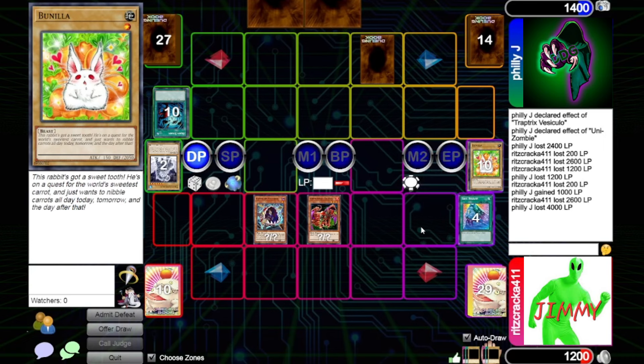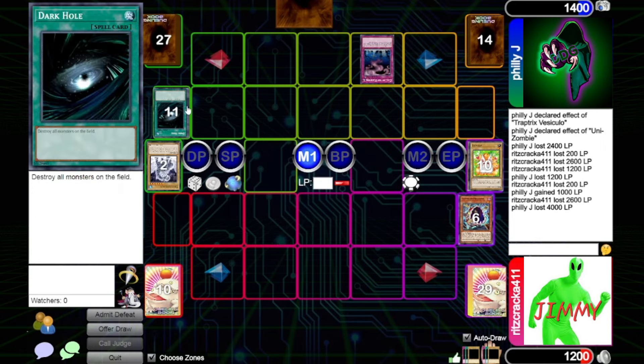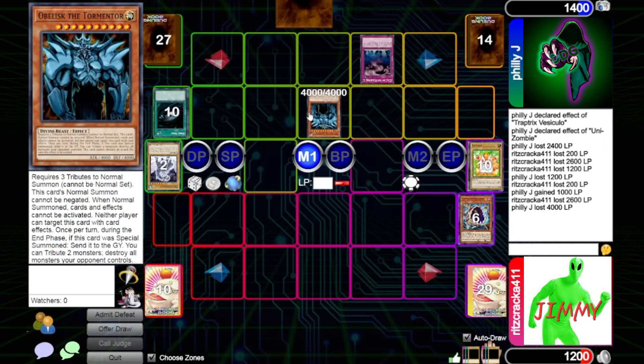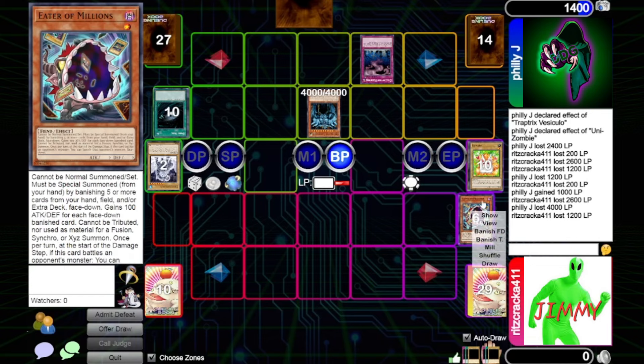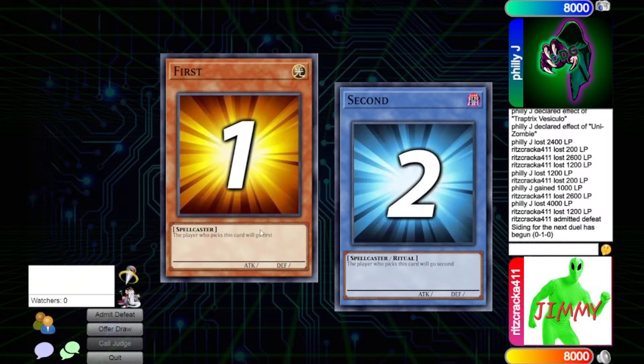Let's just hope you don't have a blowout card that wins you the game. Unfortunately for you James, this duel's over. Is it? No — I activate Dark Hole! Okay, now I activate Call of the Haunted, bringing forth my Egyptian God! Obelisk! End this duel! Dude, I just lose to Obelisk the Tormentor! Oh my God! Damn it!